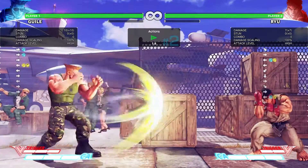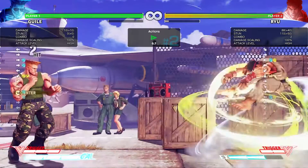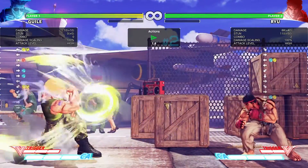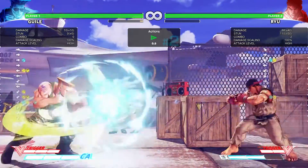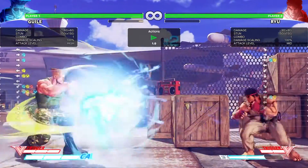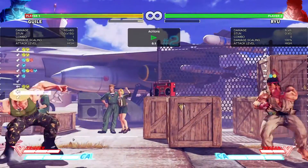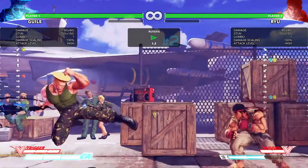I'm not even wasting meter on this. This is a lot better for Guile — you can just do that. I still have pressure right there. I kept him blocking. For fireballs, that's what you should be doing.